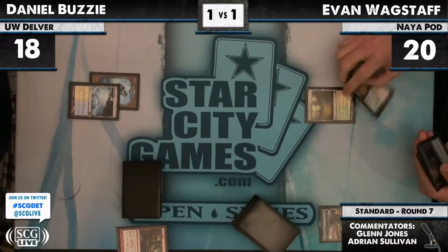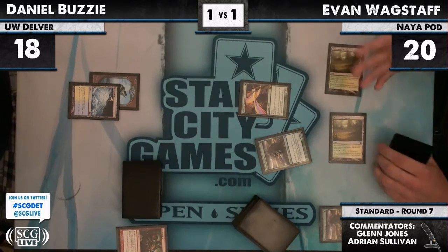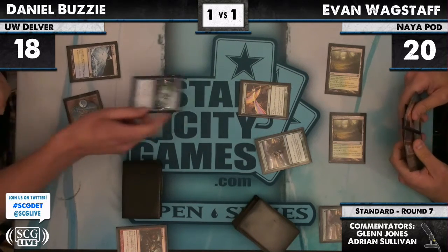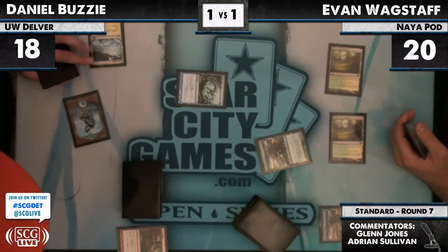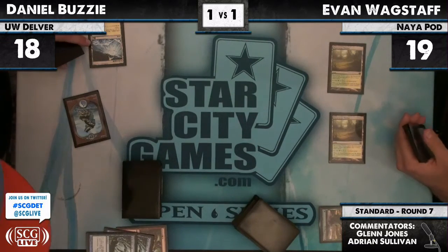The danger of a deck like Evan is playing is the possibility of Snapcaster Gutshots. You got enough Gutshots for these guys? You got a Snapcaster? One Snapcaster Mage would... Thoughtseize perhaps. Looks like we're Snagging one. I think we're Snagging the Birds because we don't want to get Huntmastered on turn three. And another Snap for one. That is a lot of resources going away. I smell a Geist of Saint Traft.